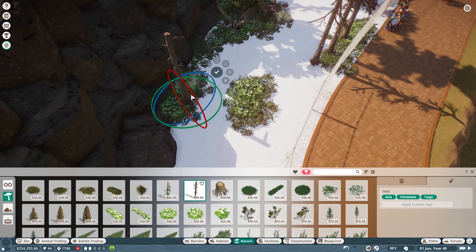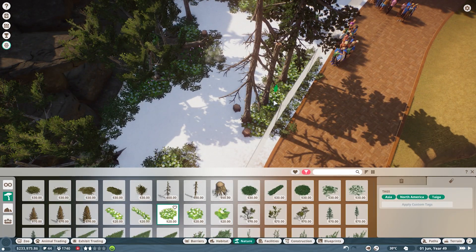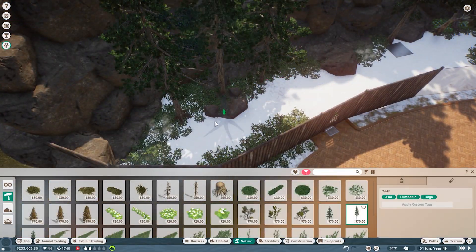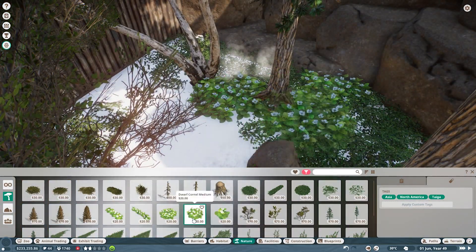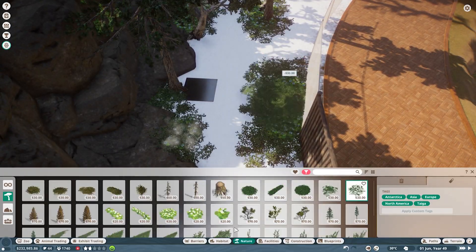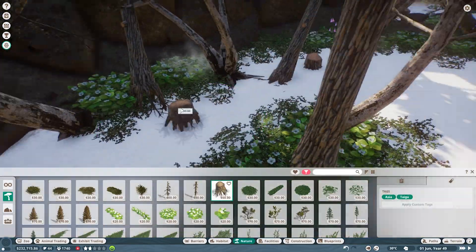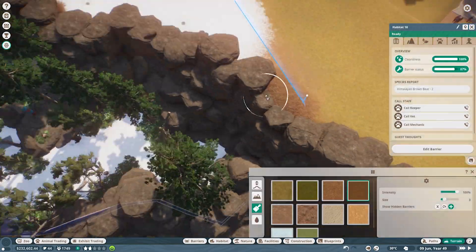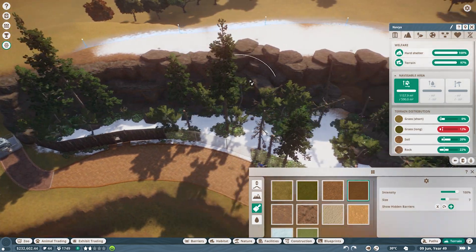I have another tip: when placing trees, try to avoid placing the same tree in the same position right next to another identical tree so it looks more natural. You can put the same trees next to each other but move them so they don't look planted. If you want a natural looking habitat, you want it to look like a seed just fell down somewhere - not that it was deliberately planted.